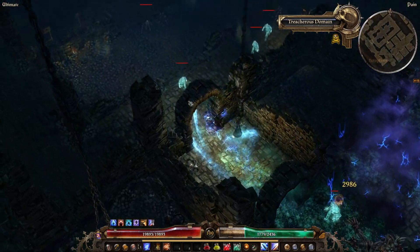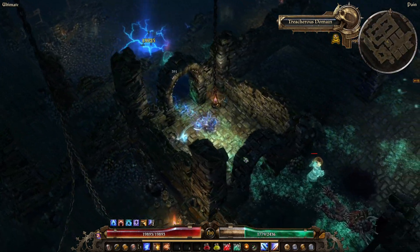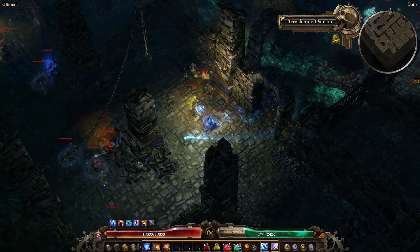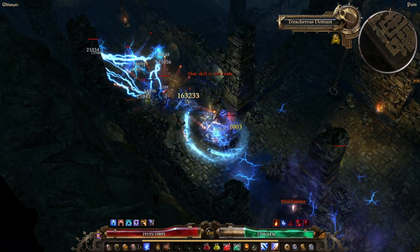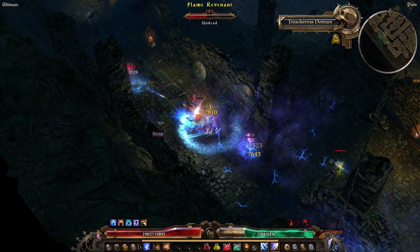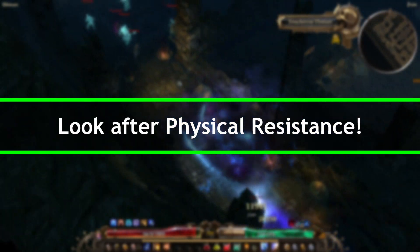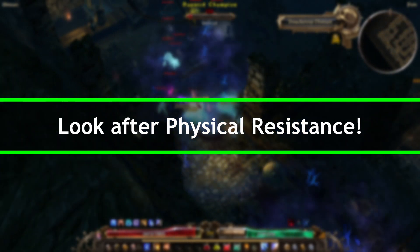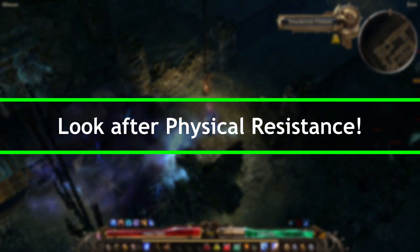Halving damage dealt to you will keep you alive more than being slowed for 30% for 2 seconds. Being slowed may cause you to take more damage overall in that situation, therefore nullifying the half damage in the first instance, but that can be flipped on its head also. The only non-core resistance that I really feel does need attention is physical, as I have actually had characters die from physical damage even when their other resistances are over-capped.